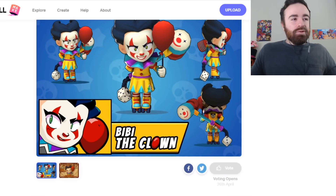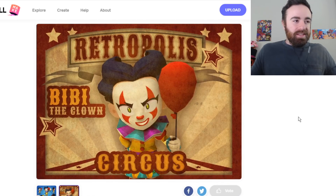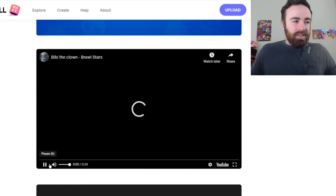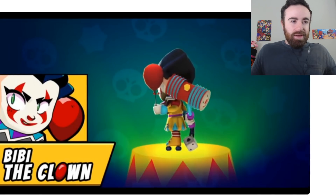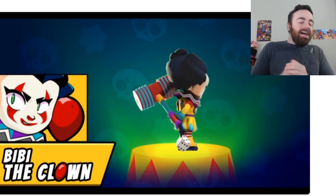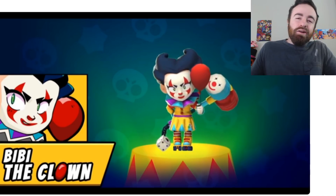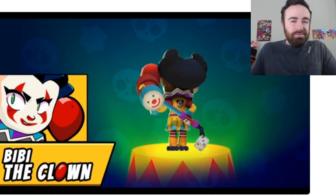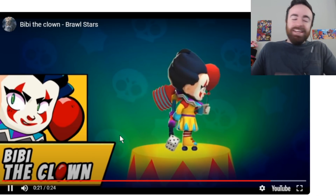BB the Clown — dude, look at this! This is a definite potential winner. This looks way too freaking good. It's already creepy — I'm loving it. She has a freaking clown hammer! This is perfect. I don't know if this is a hero or a villain — I guess it's a villain. It could be a hero, but not really. 9.5. Yes.